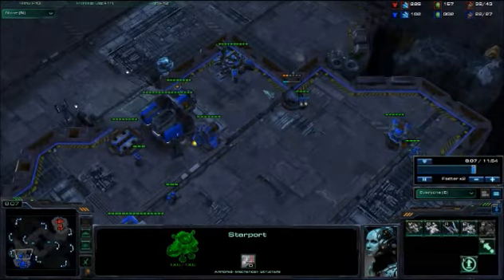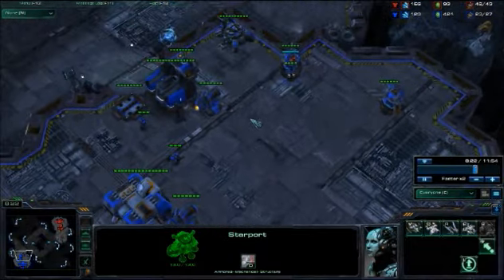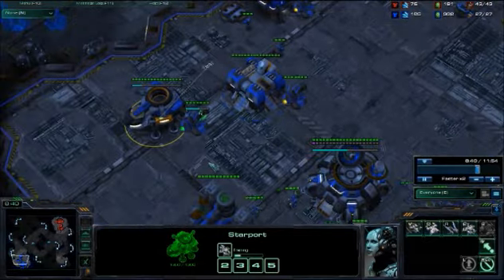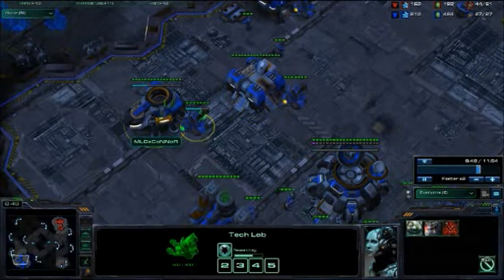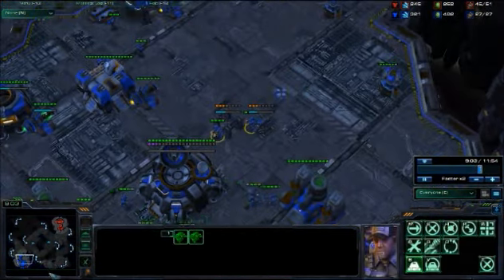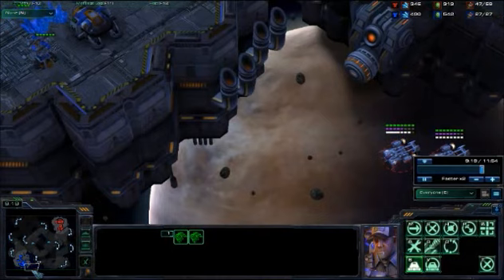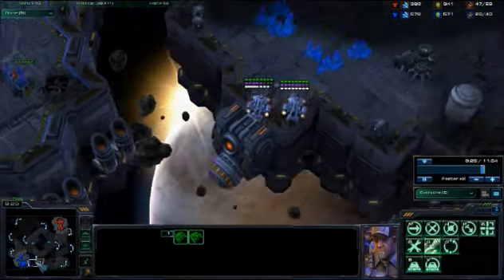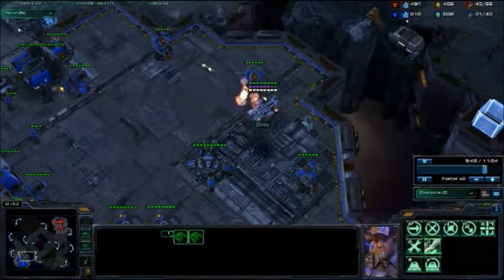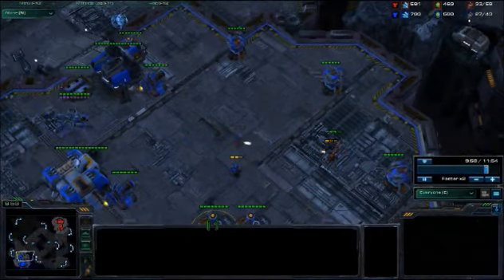There's my first siege tank, but very shortly I'll choose to bring it over into the middle just in case they do drop. Cloak is halfway done and banshees are on the way. He's already starting to go for my base. Now that he sees I've got some units here, he tries to go around again, but I've put my tank in the middle. My missile turrets are able to take down the drop, and my cloaked banshee managed to take them all out.